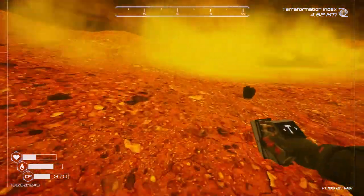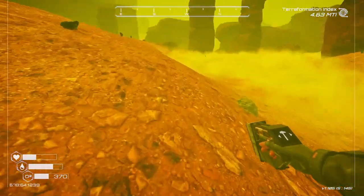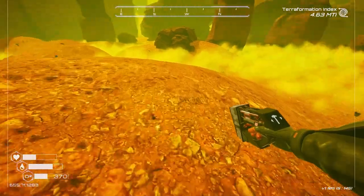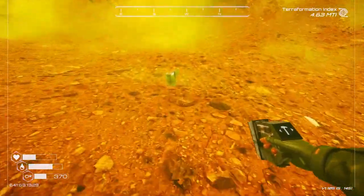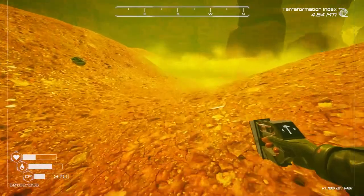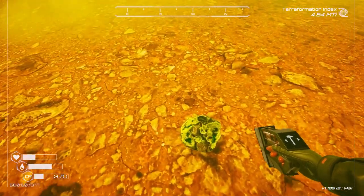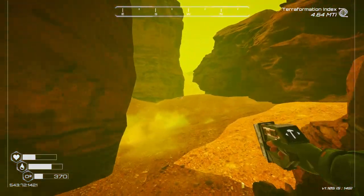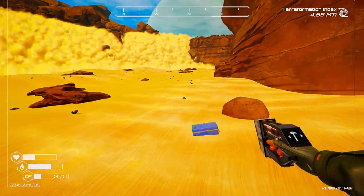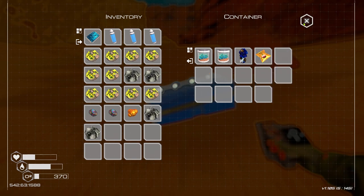There are a few more upgrades I want to do to speed up terraformation. I'll grab some sulfur and some iron while I'm here since we're running low. There's aluminium here too - pretty handy. We need to start heading back as oxygen is getting a bit low. I know where to get sulfur now which is good. Oh, I think I've gone the wrong direction. Hopefully we can find some oxygen in here - a bioplastic nugget, interesting! Better take that.